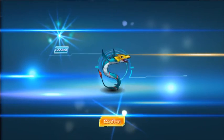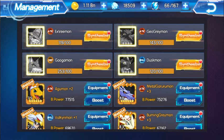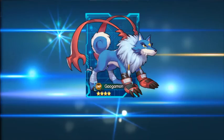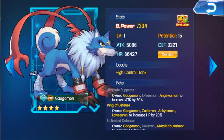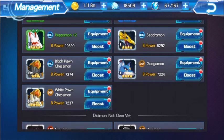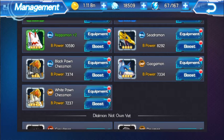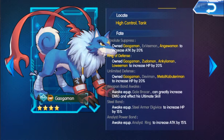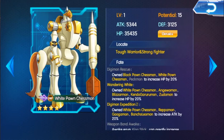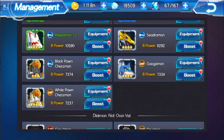Gaogamon — Gaogamon is a really good tank, a really really good tank. So let's check it out. Gaogamon has only one Fate active; White Pawn Chessmon has two Fates active and they're both Defense-type Digimons. Yet Gaogamon already has higher Battle Power even with only one Fate. Overall, Gaogamon is a lot tougher and stronger as a Defense-type Digimon than White Pawn Chessmon. Its evolution is Mirage Gaogamon.